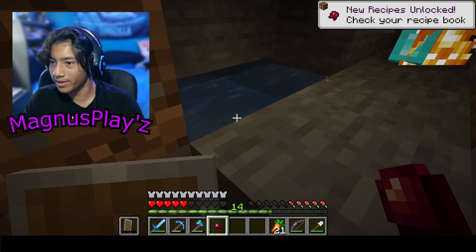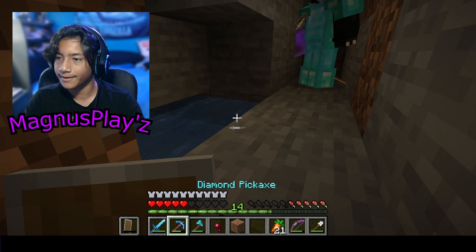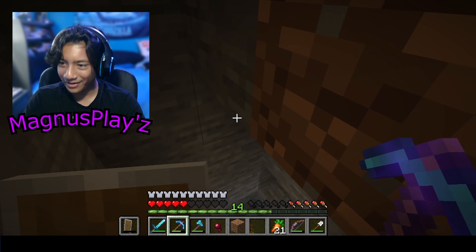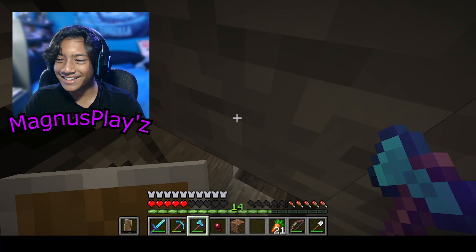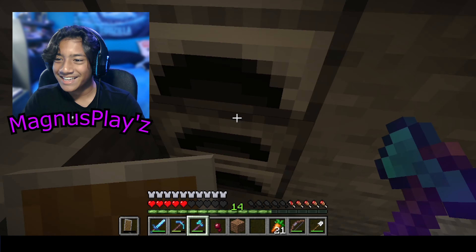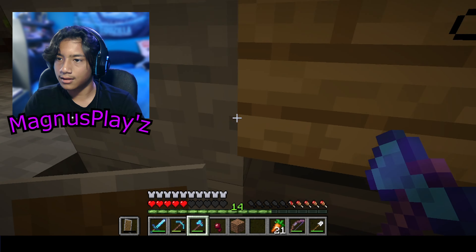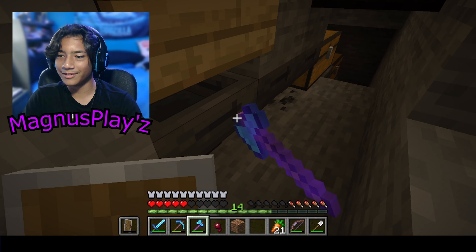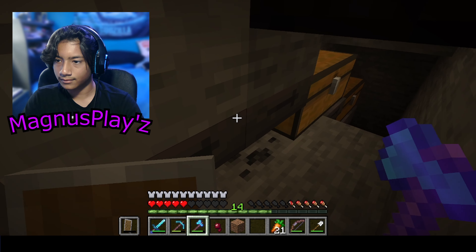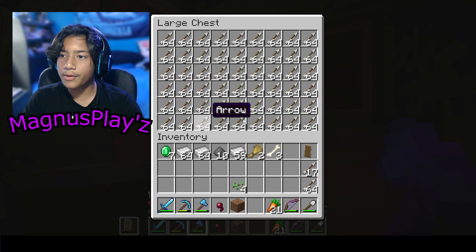Get back in, get back in! I don't have water — wait, there's water right here. Get in the water! He has coal here. This is deed. We believe that this is Luke's solo base. I think this is Luke's base.